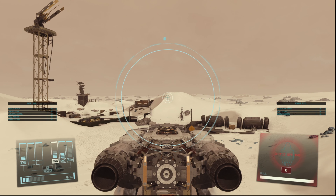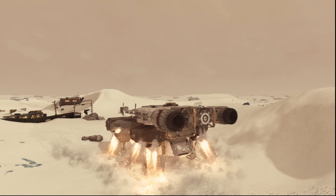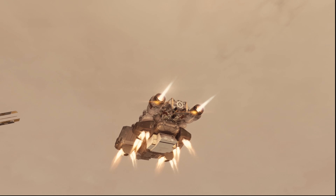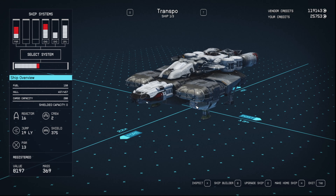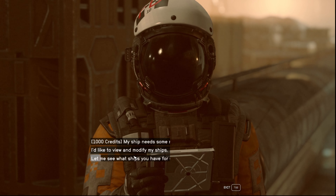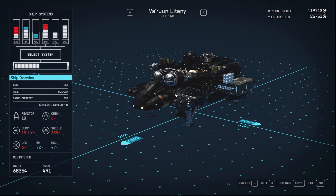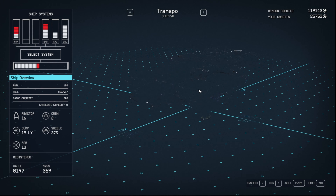There is one more step to this process which we'll show once we are in space. Also, we don't want to get shot by the UC or something like that. This is a very small ship and not one I would typically take, but at this point we would set this ship back to our home ship and then sell the one we just got. We'd make a quick two or three grand — it's not a crazy amount of profit.